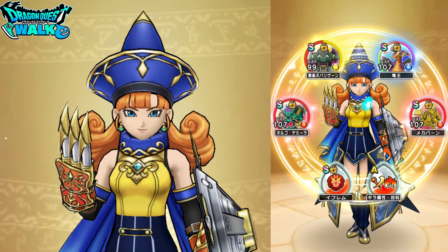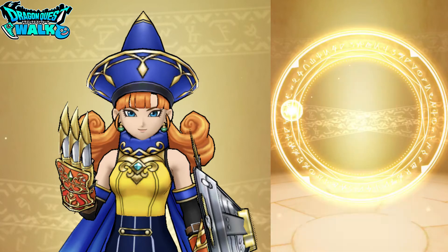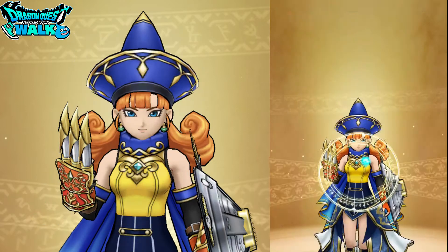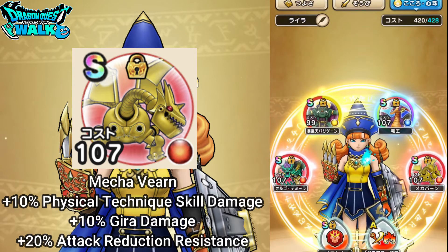For souls, I'm going to have this soul set up. I'm going to have Ogre Demira — that's a pretty good soul for Gita. It gives plus 5% to physical technique damage and plus 7% to Gita physical technique damage. Then for Mechavern: plus 10% to physical technique damage and plus 10% to Gita damage, which is pretty good.